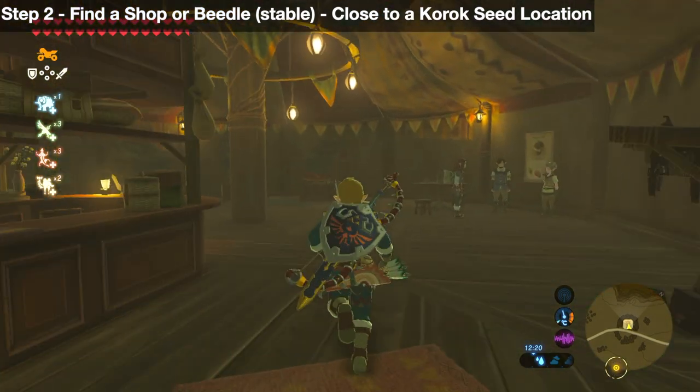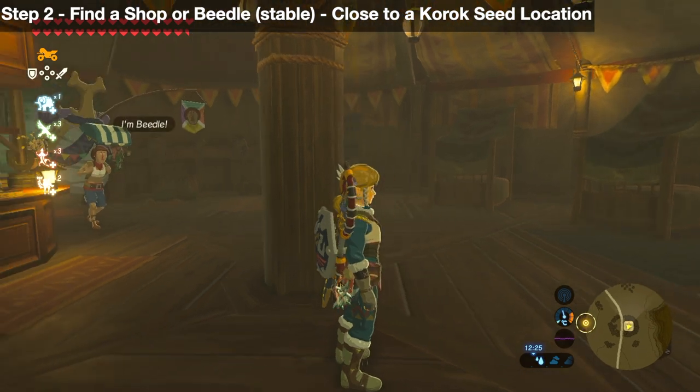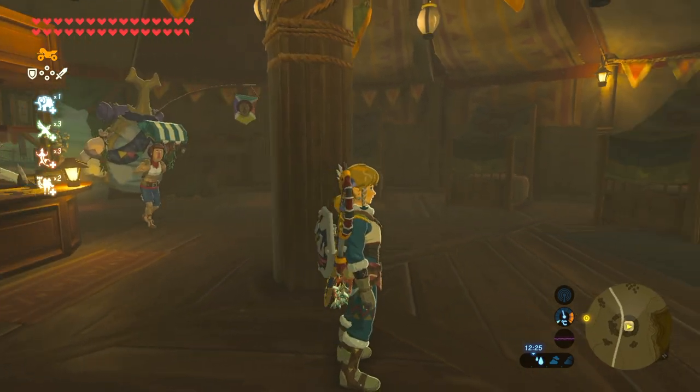Step two is to find a place where you can sell items — a shop or even the stable. You can sell to Beedle. You want this close to a Korok Seed location, and you'll find out why later on.